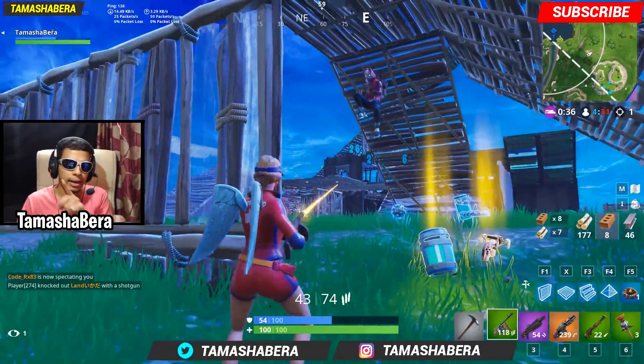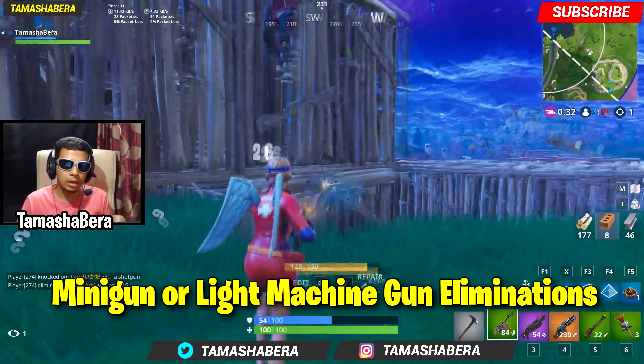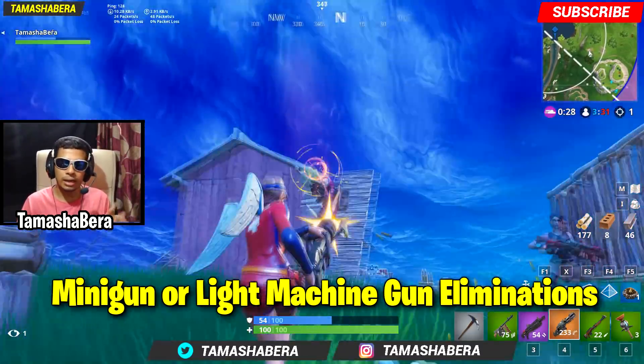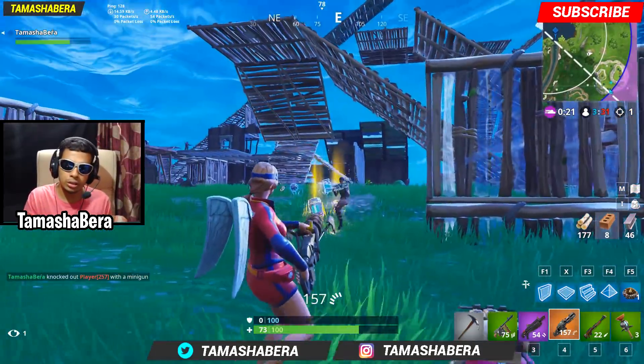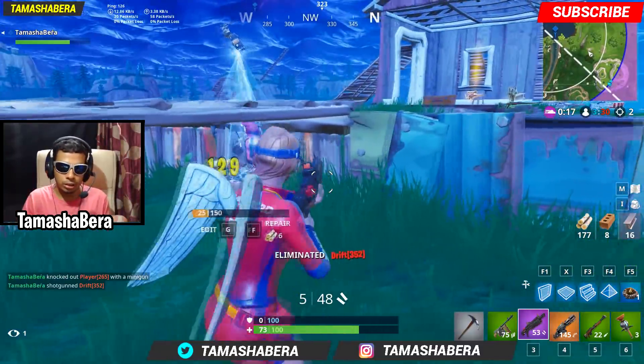Hey guys, the Week 6 challenges are out and the challenge most of you are probably struggling with is a minigun or light machine gun elimination — it's going to give you 10 battle stars. When you're watching this video, we are going to make things easy for you, so make sure you watch till the end because we are going to give you some pro tips and tricks for you to complete this challenge.